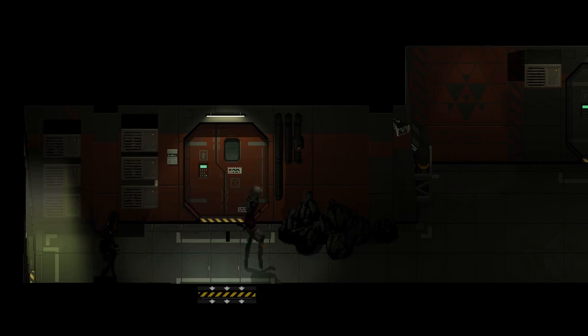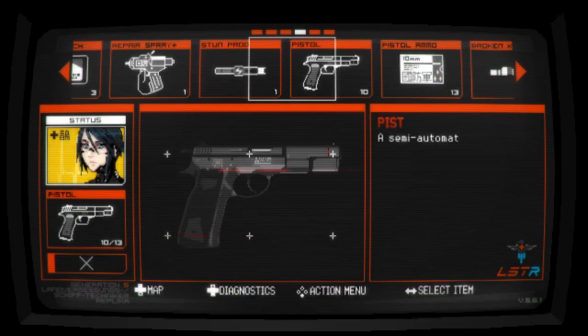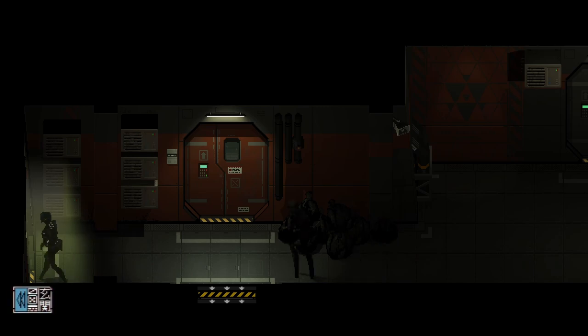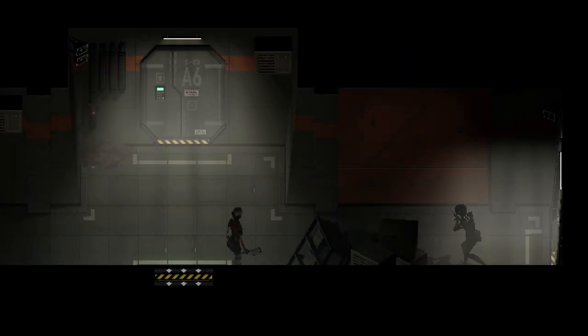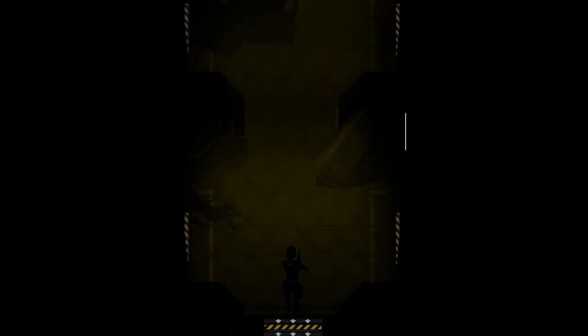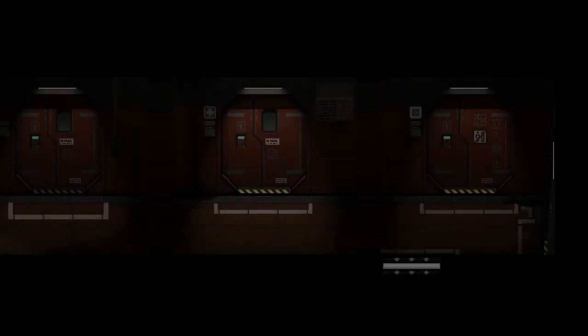Prime example of the enemies just not being that threatening. Don't get me wrong, there are definitely times where you walk into a room and you're kind of screwed, and we just have to take a hit - but one hit from an enemy doesn't really do that much damage. Here's a prime example of the inventory system: we can't pick up an item off the floor and combine it with an item that's already in our inventory, so we have to go all the way back to drop off one part of the key.